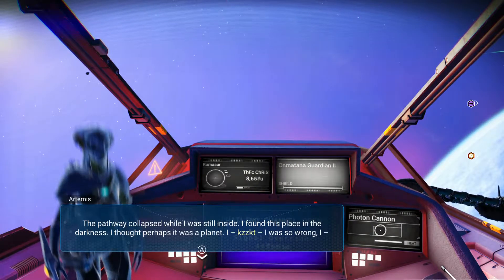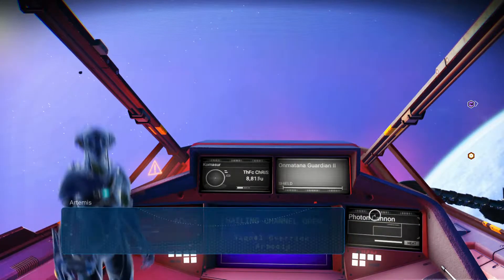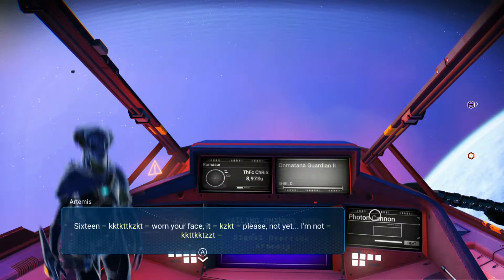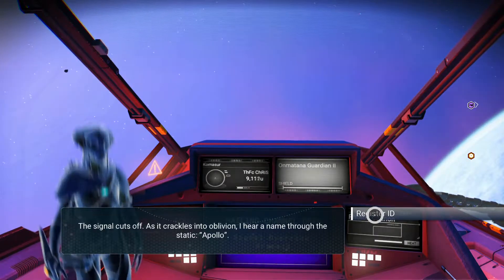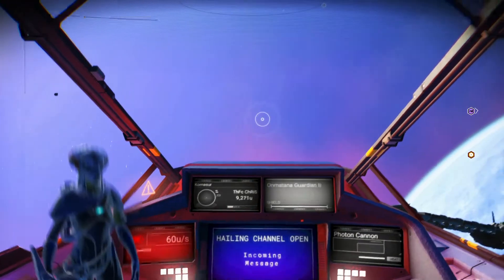Halfway collapsed while I was inside. Found this place in the darkness. Asks for the glyphs - of course they're gone. Signal cuts off, crackles into oblivion. I hear a name through the static - Apollo. The frequency for Apollo has been added to my holoterminus.